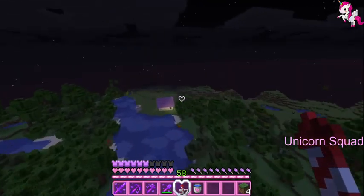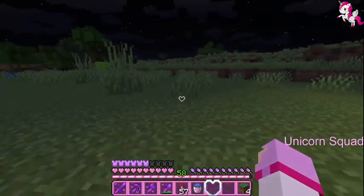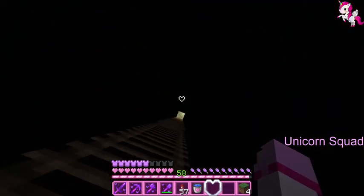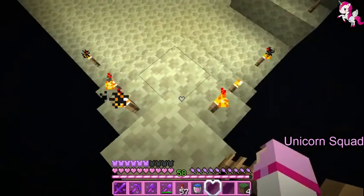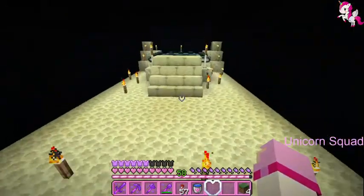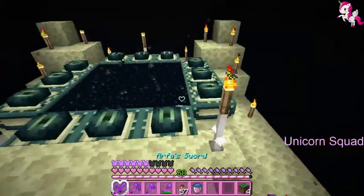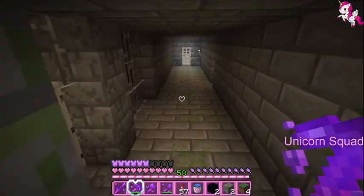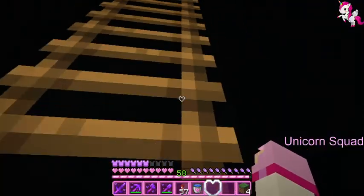Here we go — this is what I made for the stronghold area. I also need some ink sacs from squids. Down here I made a bomber set — it's a huge build that also took an hour. And here's the stronghold: I designed this area to look like the End. Here's the portal — I'll break this block to prove it's real. See, that's the stronghold! Now I'll put it back and head home.